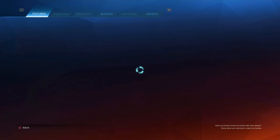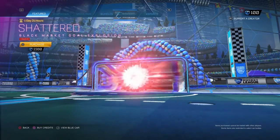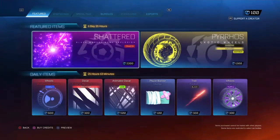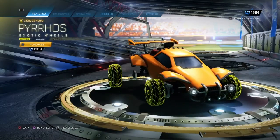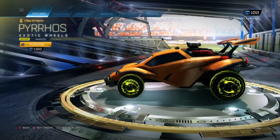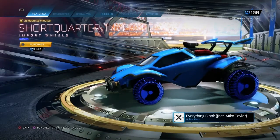Now we're going to look at the standard item shop. So it comes with Shattered, Crimson colour. We also get the Pyros — Saffron, Inverted and Striker. It also comes with Short Quarter Inverted, Cobalt.